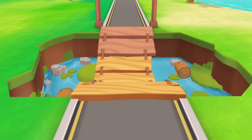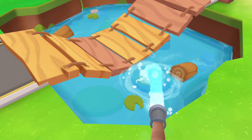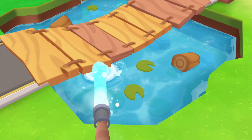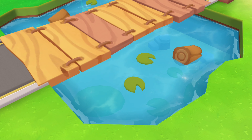Look, the pool is short of water and the wooden bridge cannot be crossed. Let's fill the pool with water. Drag the hose. Fantastic! The wooden bridge has floated up and it can be crossed.